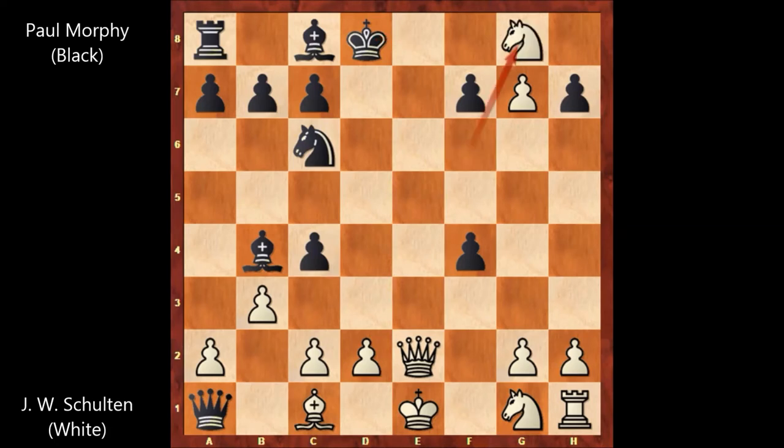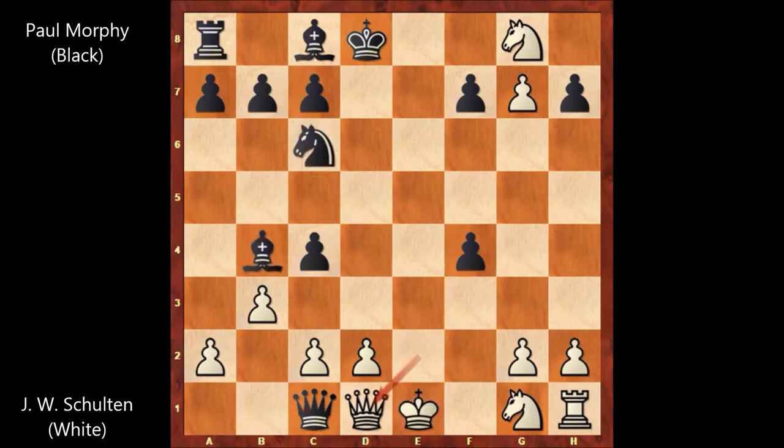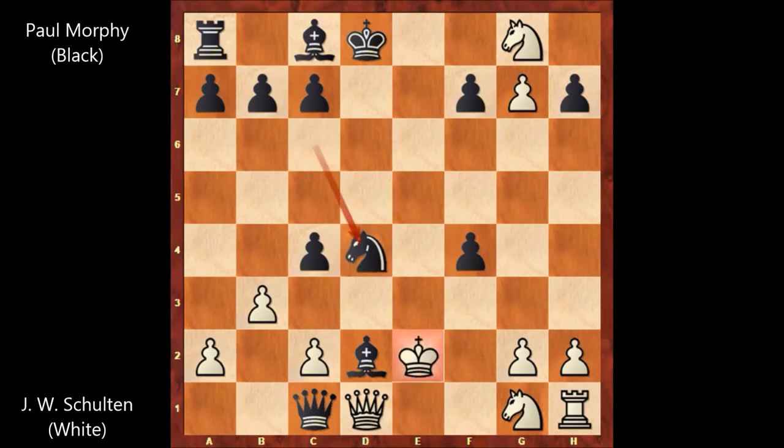If knight takes rook, then queen takes bishop, king to f2, then bishop to c5 check, king to f3, and then knight to d4, forking the king and the queen. And if queen to d1, then bishop takes on d2 — the queen is pinned. So king to e2, but then knight to d4 check, king to f2 or king to f1 — it doesn't matter — queen takes queen, and this is losing for white.